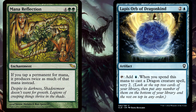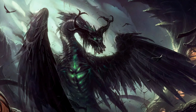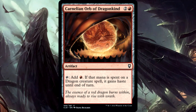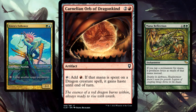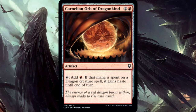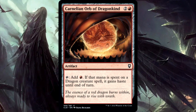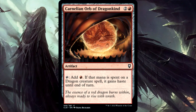Stay tuned for a bonus rules note later along similar lines. Now, the Carnelian Orb reads: tap, add one red mana to your mana pool. If that mana is spent on a dragon creature spell, it gains haste until end of turn. The same interactions with Kiora's Follower or Mana Reflection apply here too, but getting multiple red mana from this orb and spending it on a single dragon spell is somewhat useless — having double haste is just pointless. Of course, you could cast two different dragon spells and give haste to both.